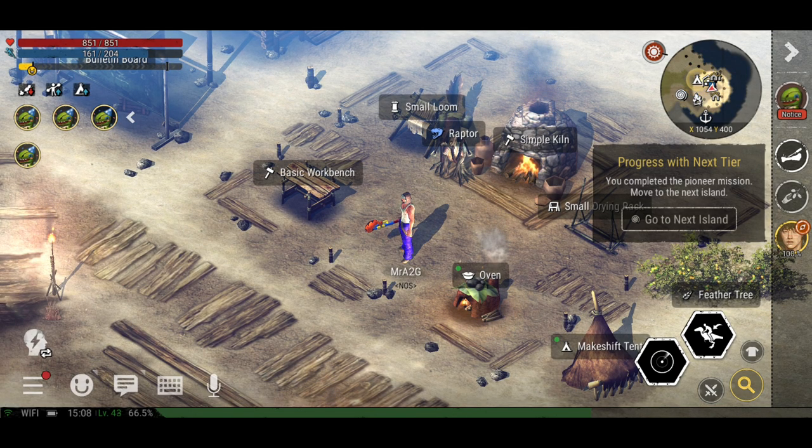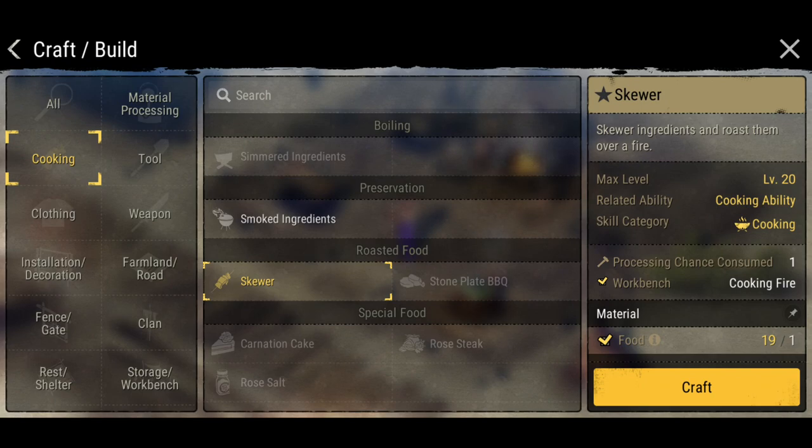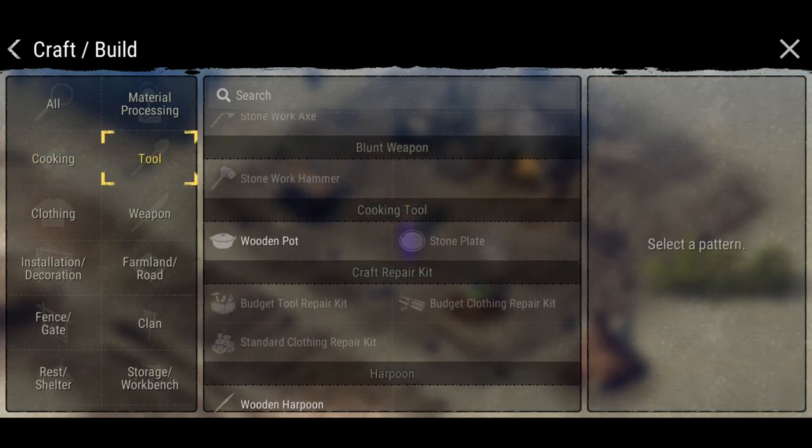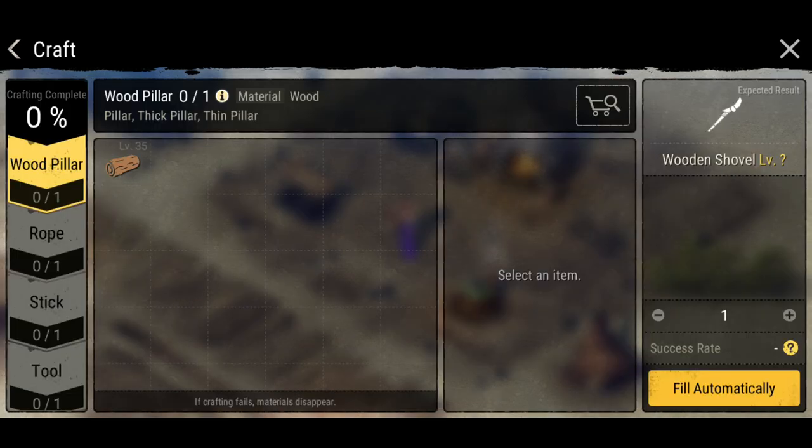The best way I've found to increase your farming level is to shovel mud and animal droppings — that's the best way to boost up your farming skills. As far as it may sound, that's the best way to do it, so we're going to do that today.